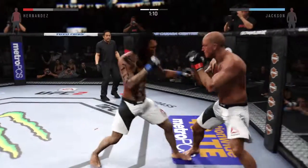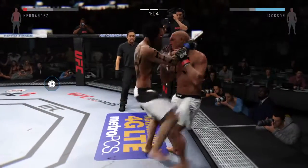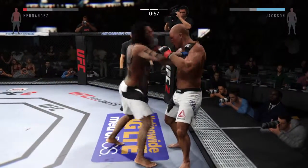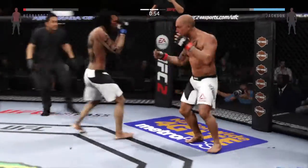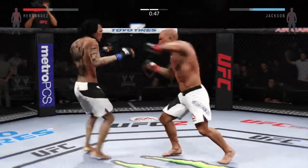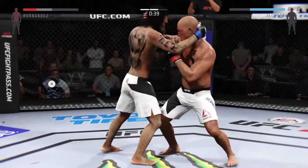Push kick. Kid Dynamite's got to be happy with his performance tonight — he's landing some big shots in this fight. And that's why I have him ahead. He connected with that elbow. Good defense there. Big uppercut by Pistol.